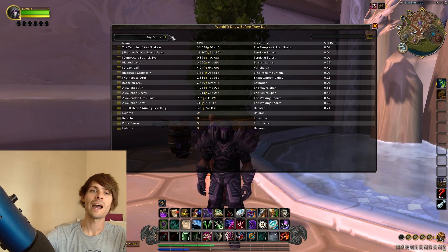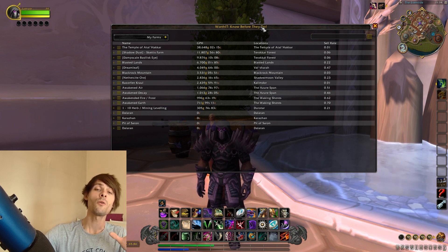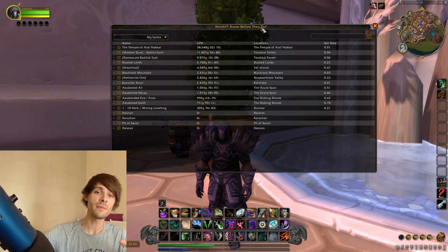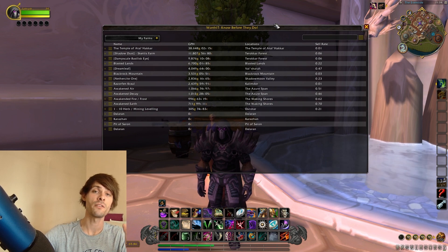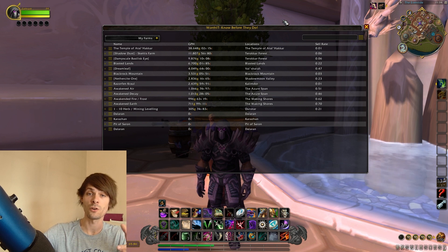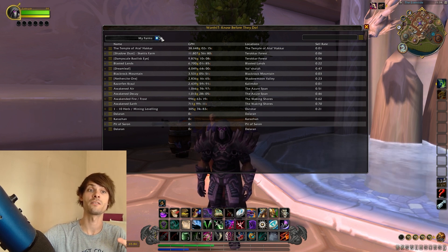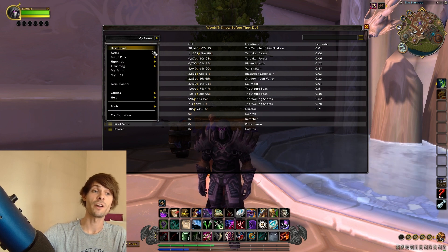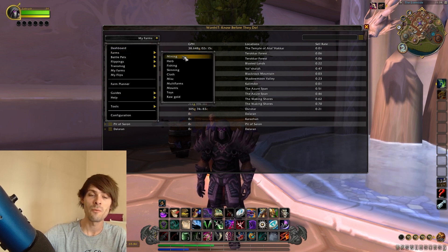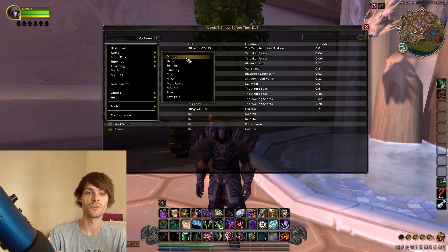You can also add routes to this if you have the Routes add-on installed. Remember, Worth It runs off of TSM. It used to run with the Undermined Journal, however that one's not being supported anymore because the Undermined Journal is not supporting materials, and it's very hard for a material-heavy add-on to use that price source, so it just makes sense.